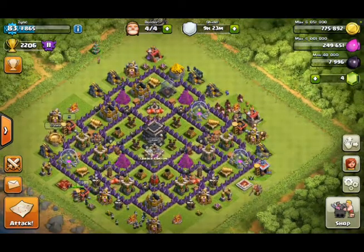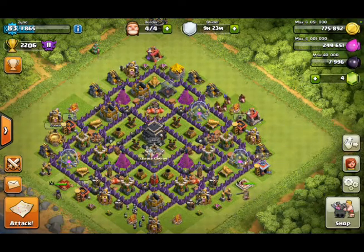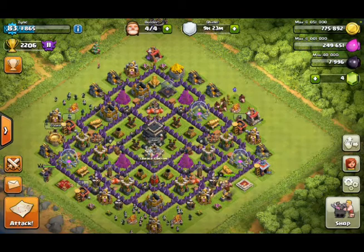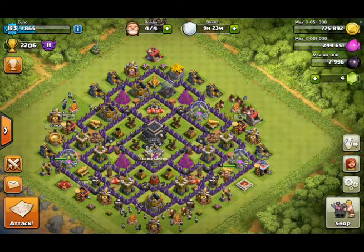For all the gold leagues, pretty much everyone is just looking for resources — that's from my experience. Don't take that as the absolute truth; some people there will be going for trophies. But for the vast majority, people will be going for the gold and elixir, and sometimes even the dark elixir, although that's a lot harder to find at those lower levels.